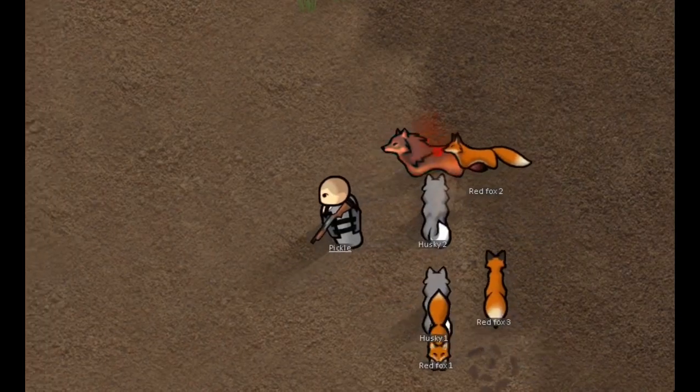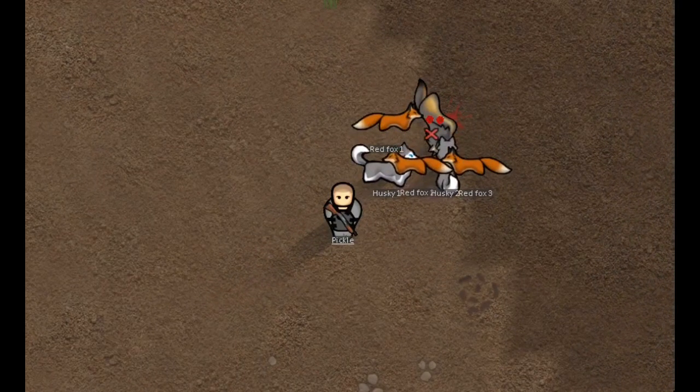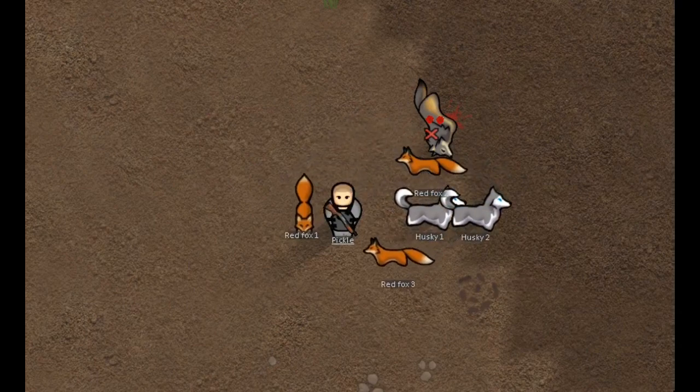Some of them will of course become manhunters during failed taming attempts. As soon as that happens, run away and let your animals handle it, and you can shoot it from a distance.